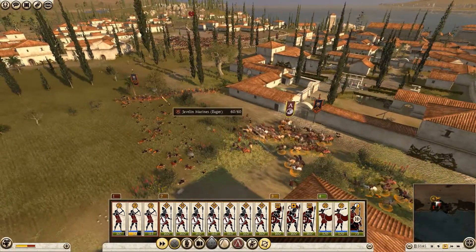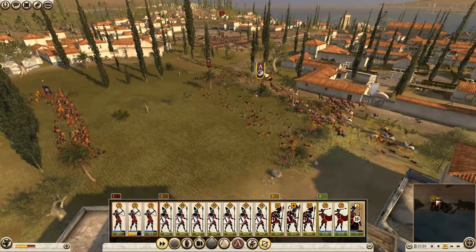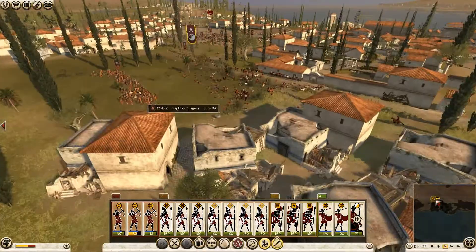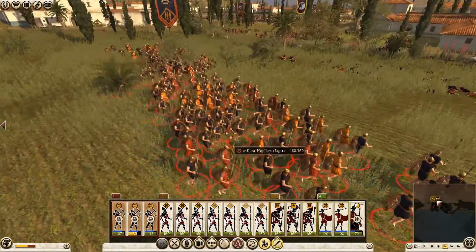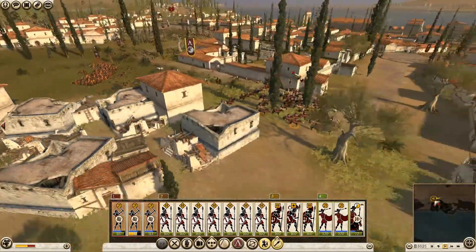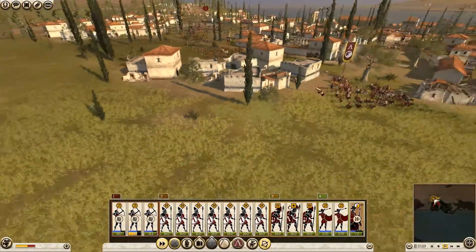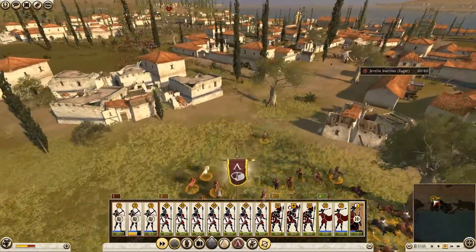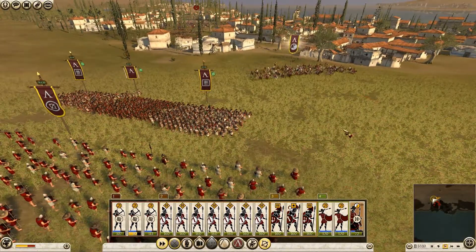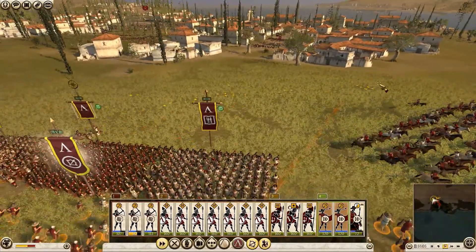There are more javelin men over here — javelin men can really be deadly to your cavalry. Cavalry did a good job entering in, but now we have more skirmishers and spears. Those militia hoplites have turned their backs to my archers, which is good — they have no protection in the back and no shields. I can see enemy reinforcements — javelin marines. Let's get closer with my javelin men for a javelin engagement.